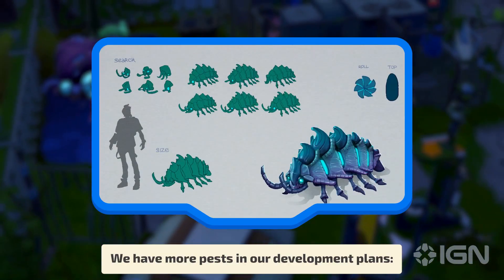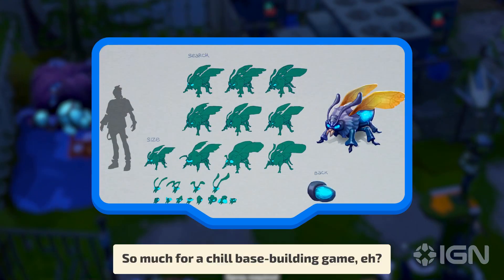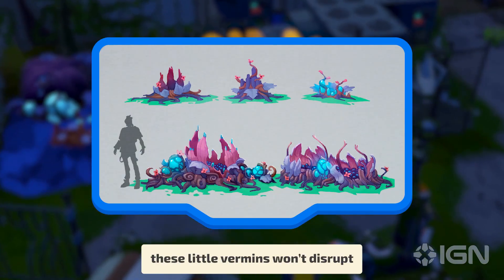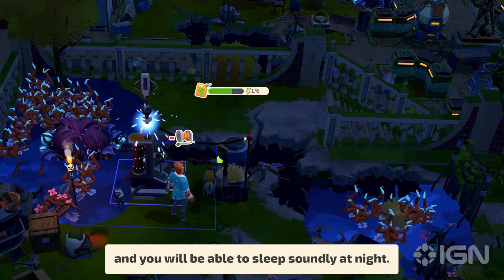We have more pests in our development plans: slow but persistent caterpillars, dangerous hornets, and more. So much for a chill base building game, huh? But nah, just kidding. These little vermins won't disrupt your cozy livelihood much if you set up all necessary defenses, and you will be able to sleep soundly at night.